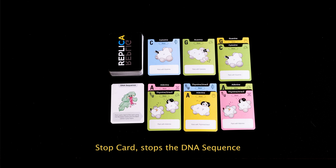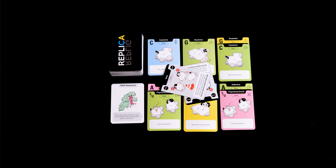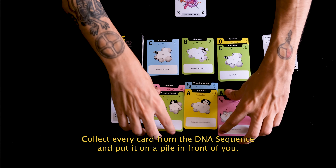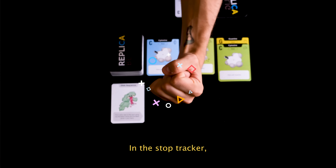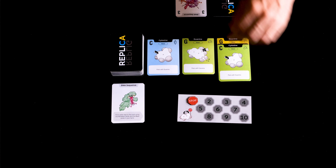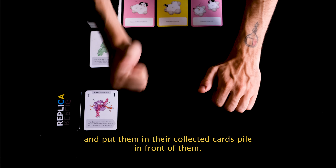A stop card stops the DNA sequence. When you play it, other players may play a stop card from their hand to cancel yours. If another player cancels your stop card, it is canceled immediately. If no players choose to play one, collect every card from the DNA sequence and put it on a pile in front of you — this pile is called your collected cards. On the stop tracker, move the token forward as it counts towards the end of the game. All players then collect every card from their RNA sequences and put them in their collected cards pile in front of them.